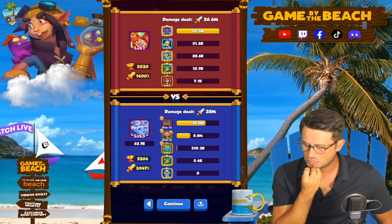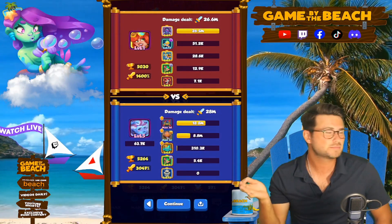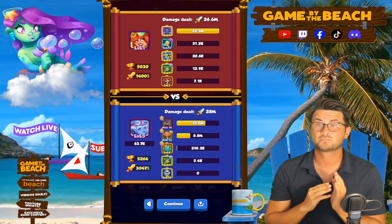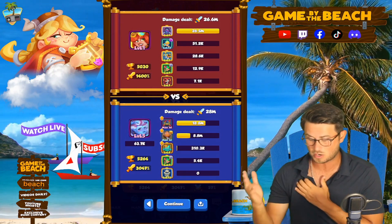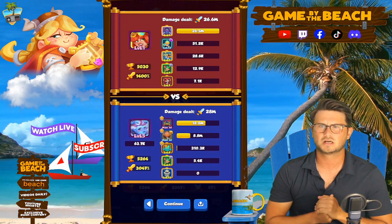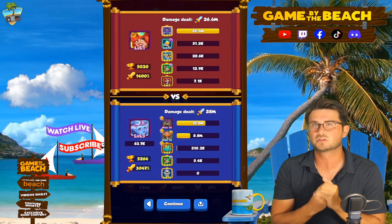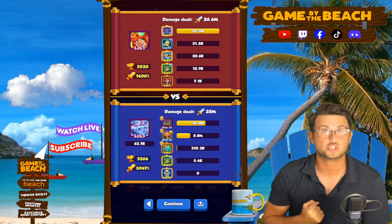Let's check out the damage. We did 19 million with our Pyro and 9 million with our Sharpshooter. I've played a couple of games with this deck and sometimes the damage is flipped — you can actually have really good games where Sharpshooter is outputting more, and sometimes Pyro is just outputting more. Usually I go for three Pyros, but we actually had five in that game — maybe that was the reason it was a little bit different. That's only one win in the books, let's jump into game number two.